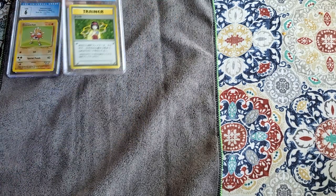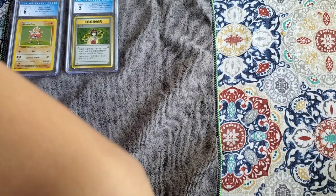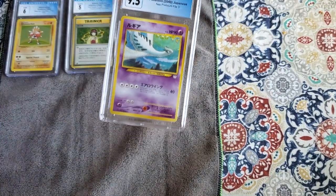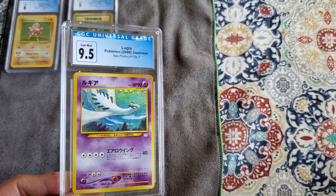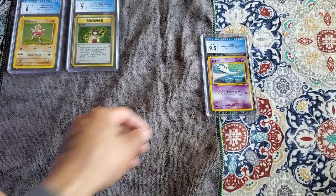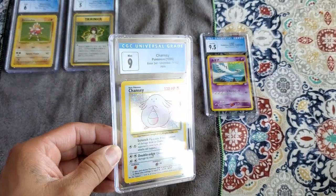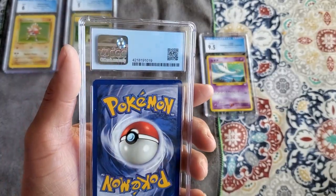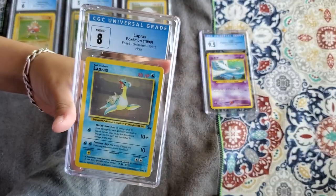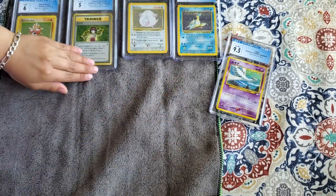And this one — we got an Erica's Trainer, a 5. This one: a Lugia 9.5, beautiful card. Next one — a Chansey, a 9. Wow, that's cute, that actually graded better than I expected. Next one is a Lapras, an 8. All of these are going up for sale, guys — they're all vintage.